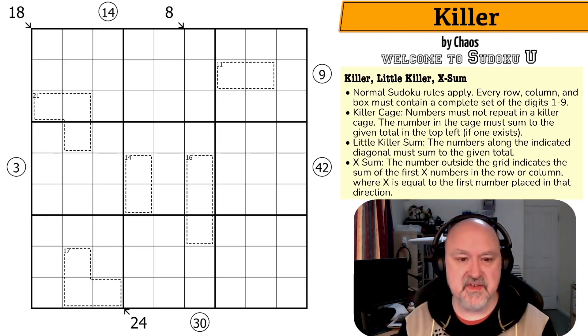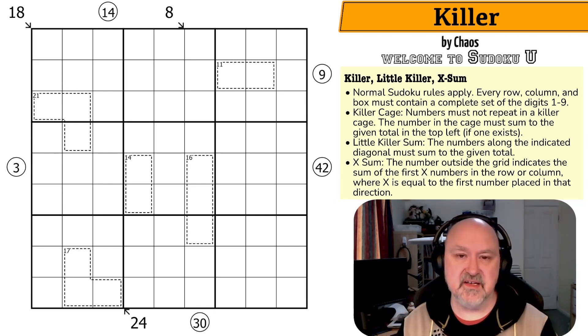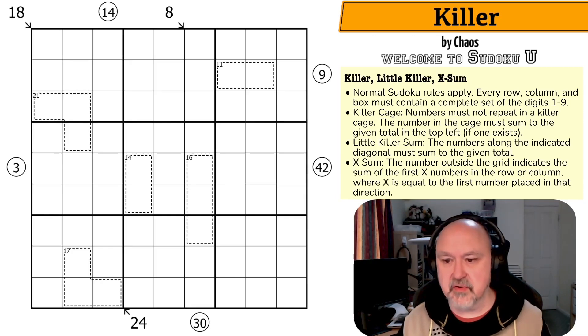This is a puzzle from Signet Sudoku Volume 2 — you can find links below to this puzzle and to where you can get Signet Sudoku Volume 2. It's from the students of the Full Deck and Missing a Few Cards puzzles and Paradox class. This puzzle is called Killer by Chaos, and I'm looking forward to giving it a shot. Let's look at the rules.